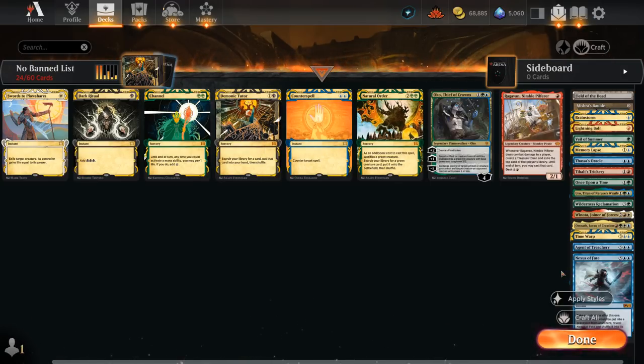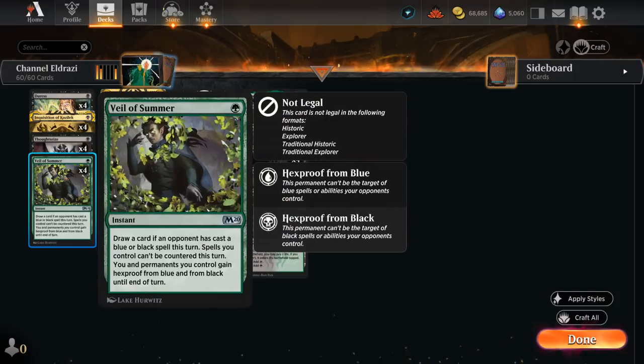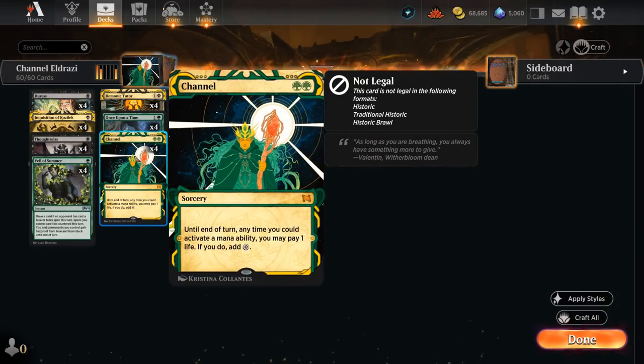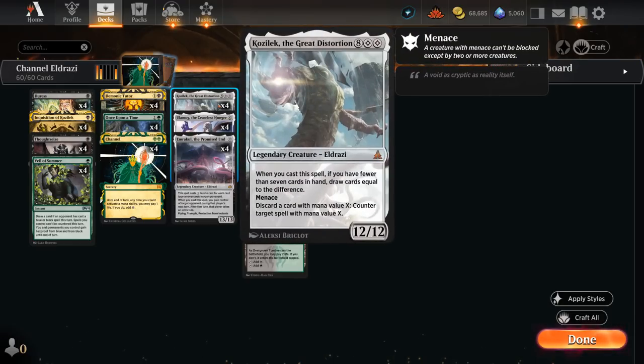All these cards are now legal in this no-banned list format, and I want to kick things off with a Black-Green Channel Eldrazi deck which features 16 total cards that are typically banned — with Veil of Summer, Demonic Tutor, Once Upon a Time, and Channel. Channel is the real centerpiece of this deck; it allows us to exchange our life total for colorless mana. That way we can cast a turn-two Kozilek the Great Distortion, Ulamog the Ceaseless Hunger, or even Emrakul the Promised End, which will assuredly help us win the game. The goal is to channel and cast a big Eldrazi to take over.